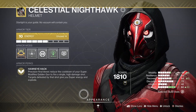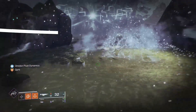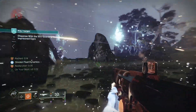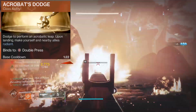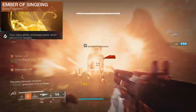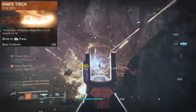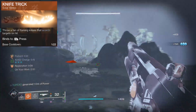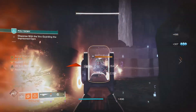We also get bonus super energy on every precision kill. To buff our gunplay damage, we can use Acrobat's Dodge to give you and your fireteam Radiant. It has a longer cooldown, so we're using Ember of Singeing — our class ability charges faster while scorching. Knife Trick combined with your favourite solar weapon will easily get your dodge back in a third of the time.